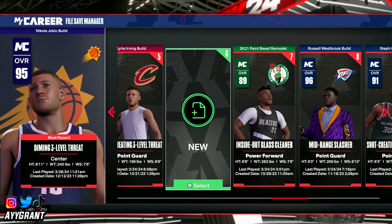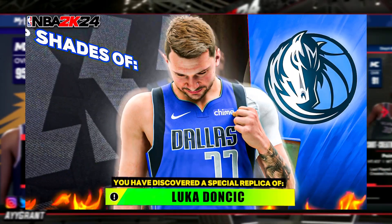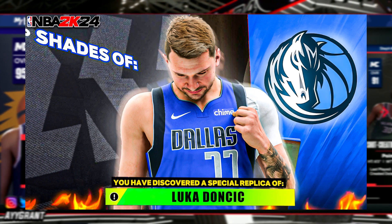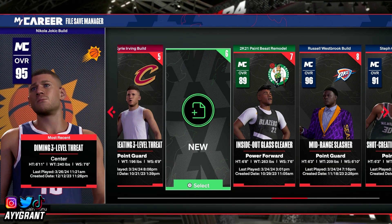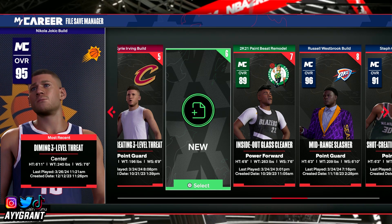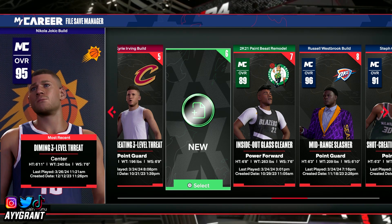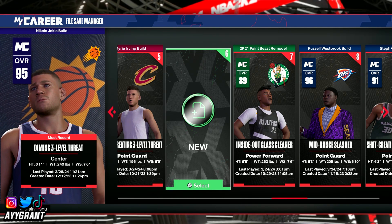I'm gonna go ahead and cut this short, but as y'all can see from the title and thumbnail, I'll be giving y'all a Luka Doncic point guard build in NBA 2K24. Now, if y'all did watch me in 2K23, my Luka Doncic build was just crazy — great in the rec, one-on-one court, it was tall, could post people up, and had great defense for a 6'7 build with a whole lot of offense.